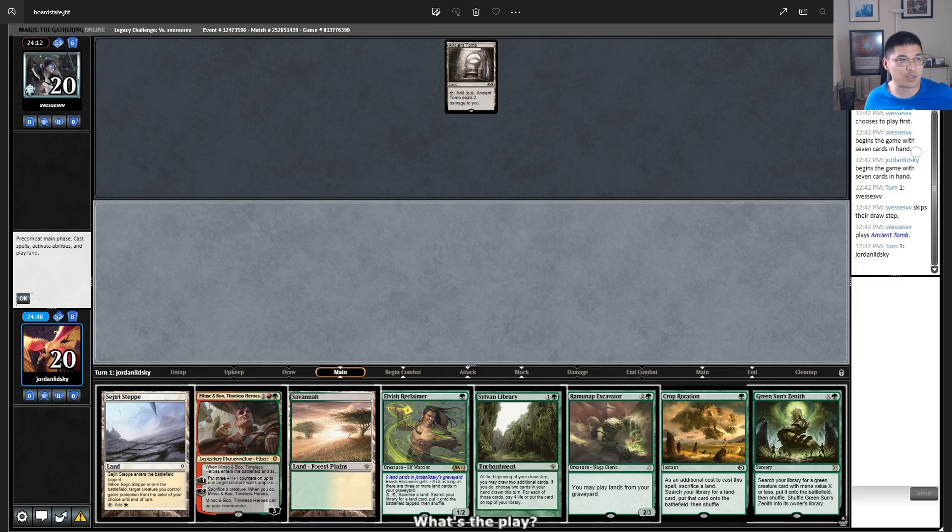Generally, Reclaimer is at its best when you have a smooth draw and everything's going correctly. We don't have a second untapped land guaranteed — we have the Sylvan Safekeeper in hand, which is really not ideal — and we have this four-drop in the form of Marit Lage via Dark Depths. So what I would personally do is play the Savannah, cast Crop Rotation, and actually get a green fetchland and fetch up the Forest. That contributes to Elvish Reclaimer getting +2/+2 a bit faster than casting Green Sun's Zenith for Dryad Arbor.